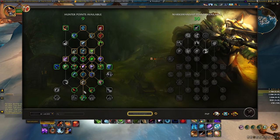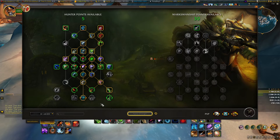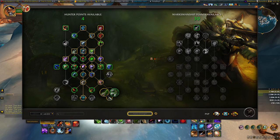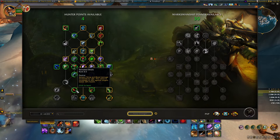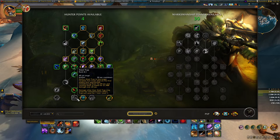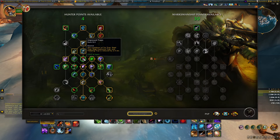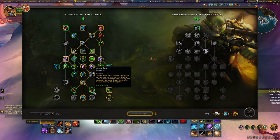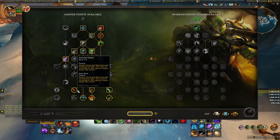Two points in Keen Eyesight, one in Death Chakram, two in Master Marksman, one in Serpent Sting. For a single target build with five points left, we run Poison Injection. The best ability down here after that is Steel Trap, which gives you another bleed — you'll get supercharged bleeds with Serrated Shots, which also makes Serpent Sting hit harder. If you're running Steel Trap, take the point out of Concussive Shot and put it into Improved Traps to lower the cooldown. Alternatively, a quality-of-life option is two points in Arctic Bola, one in Explosive Shot, and one in Serrated Shots.